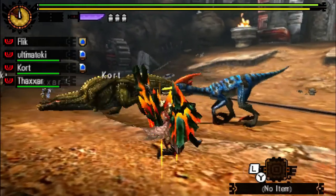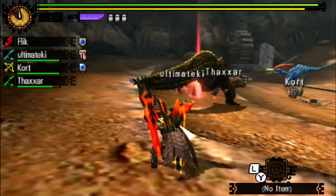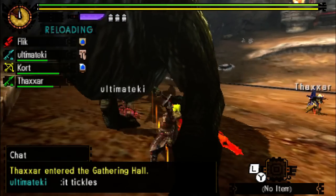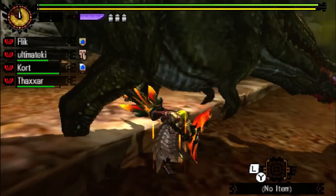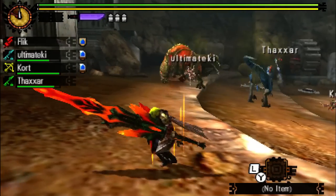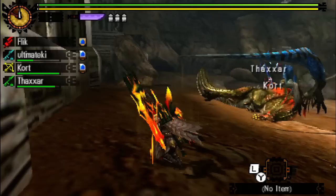Giant Velocidrome, tiny Devil Joe — and we're going to focus on the Devil Joe, because if we kill the Velocidrome the quest ends. I wouldn't mind mounting him to start. Also, must remember I'm using Gunlance. Why did his roar knock me over? I do have a good track record of fighting Devil Joe with Gunlance.